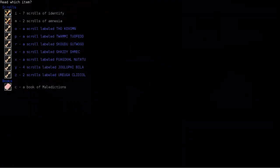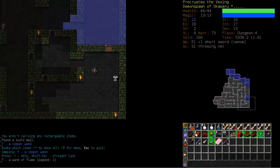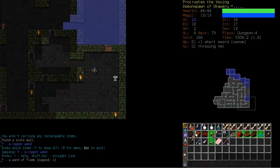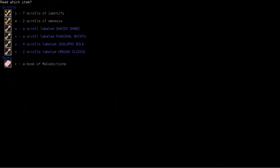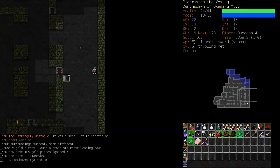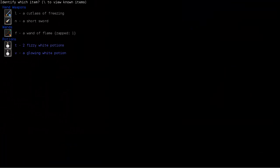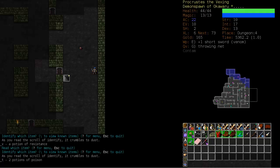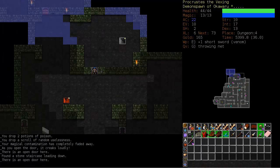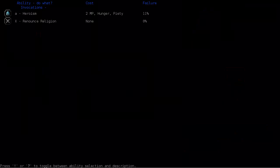Let's continue to check these scrolls: magic mapping, recharging — could have used that before I checked. Wand of flame, not the best, but we need everything to survive. Scroll of fog — random uselessness. Remove curse, blink, and teleportation, and more tomahawks. Flight, Heal Wounds, resistance, and poison — excellent. Now what I really want and am hoping for is Crazy Yiuf's quarterstaff. I don't like the chaos brand too much, but we have Heroism up and running.